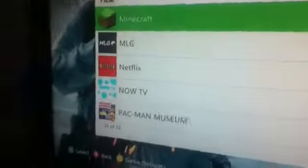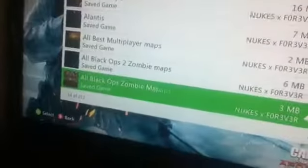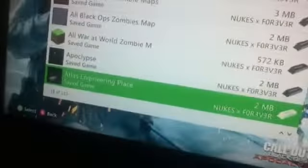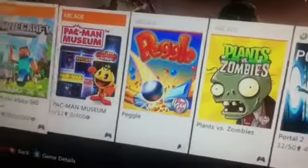I've been on Minecraft for a long time, but every time I make a world and I try to delete a world, it doesn't delete the one I select — it deletes the one above it. Watch. I've had that world for a very, very long time, and I've tried to show you guys. And now it's just been deleted. I deleted the world below it.